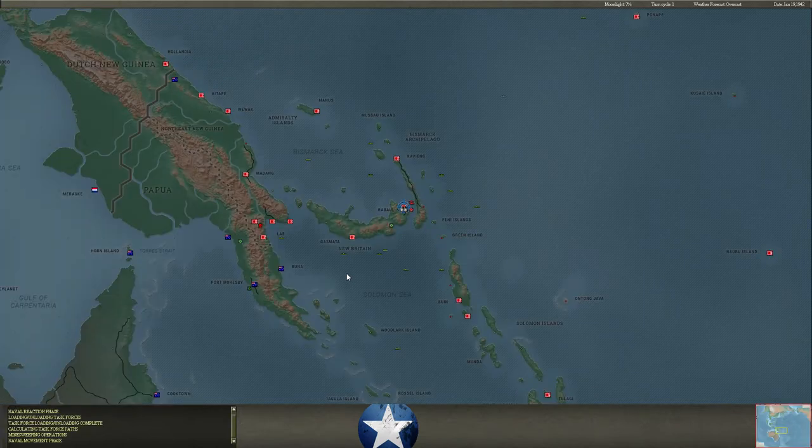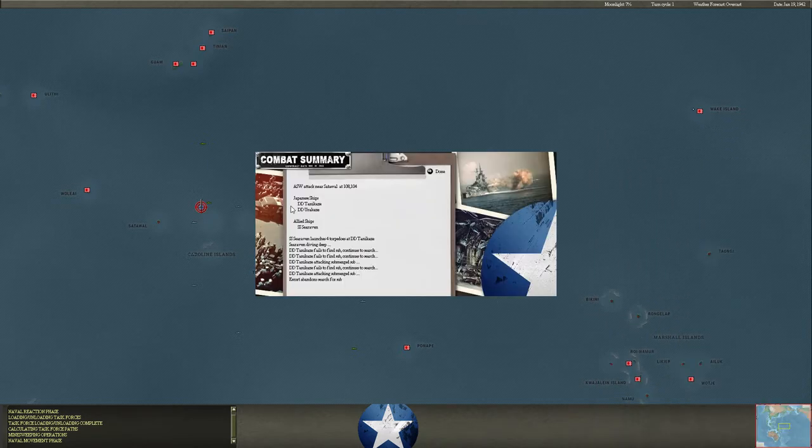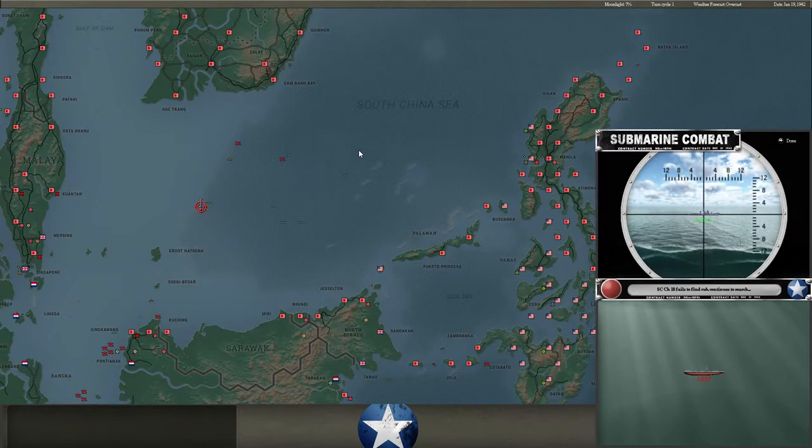Naval movement - this is where exciting things may happen. We actually find a sub, or it launches torpedoes at us. It launches four torpedoes. It misses, or they're duds. But yeah, there could be some large ship action going on.